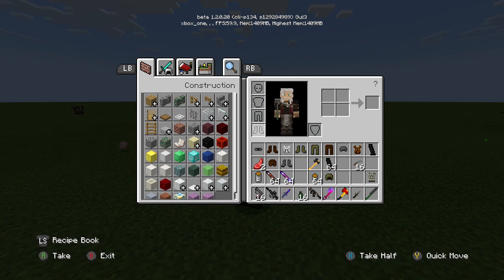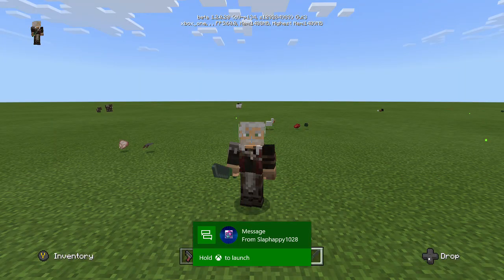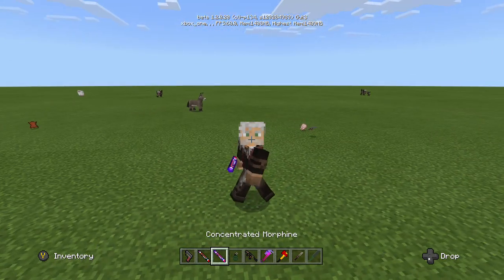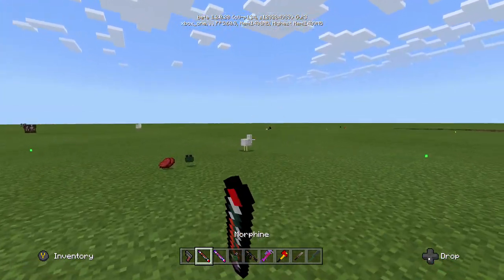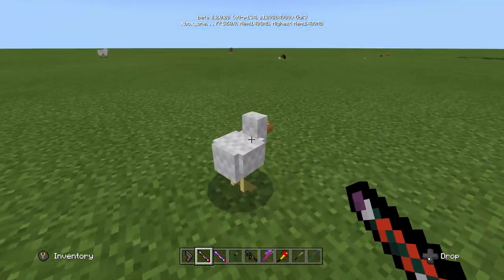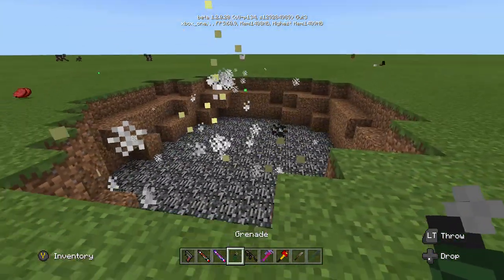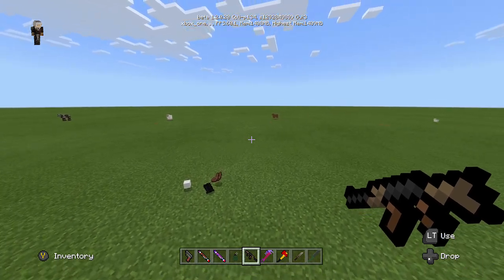It would be pretty cool if it spawned in the world. Let's check out the morphine — see what that does. Then of course the canned food, you just eat it, and that's pretty much it for that. So we got the morphine — I guess whenever you lose health. Can I give it to the chicken? Get up on the drugs, chicken! Wow, this is so cool!